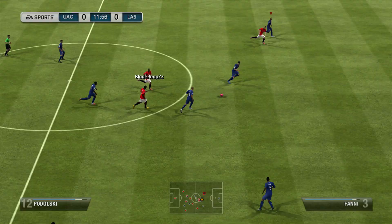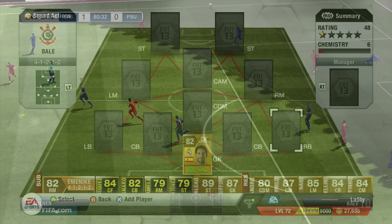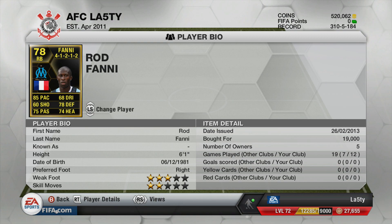He saved that penalty right there and did very well for me. But sometimes he's a mixed bag — like the keeper I used yesterday, Sirigu in-form, he was shocking when I was playing FIFA with my mate Sam, but then really good in online tournaments. The right back we're going to use today is Rod Fanny's in-form card.